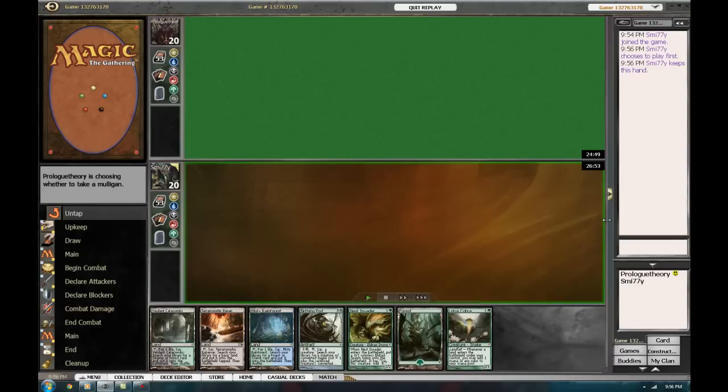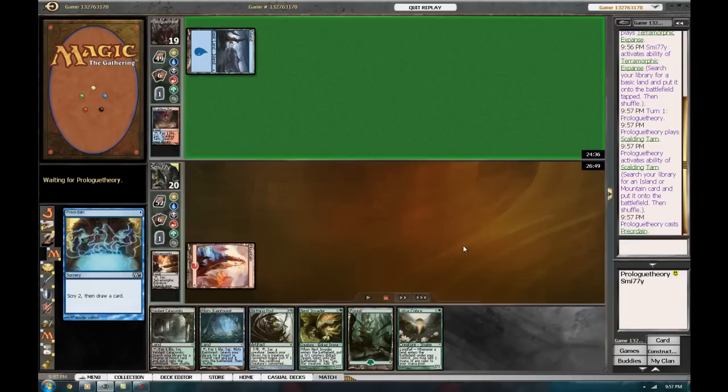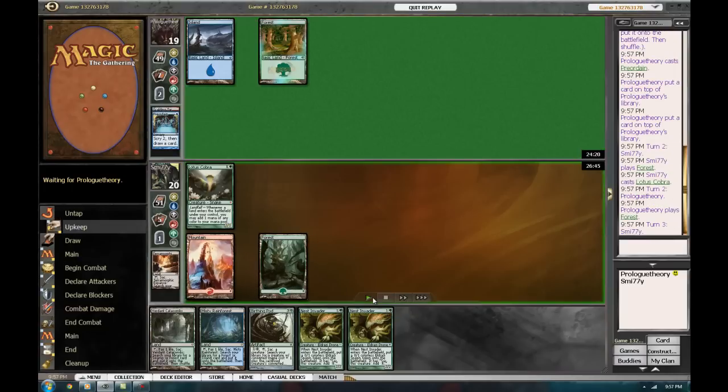Here goes the game against my buddy Prologue Theory on MTGO. He's been helping me test against Valakut and RUG Twin — these are just quick games, they're fantastic. By the way, with this hand you always want the one or two drop. Don't keep a hand against any deck — and I'm talking post-meta Jace Stoneforge — with just three casting cost cards or higher. You need a one or two drop to get things going because you want to be proactive. You're not a reactive deck, so play it that way.